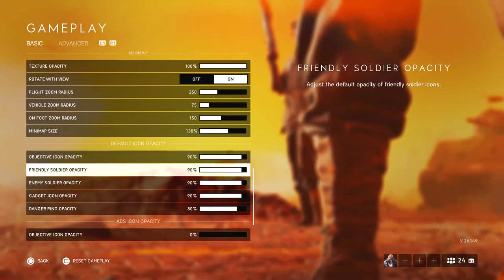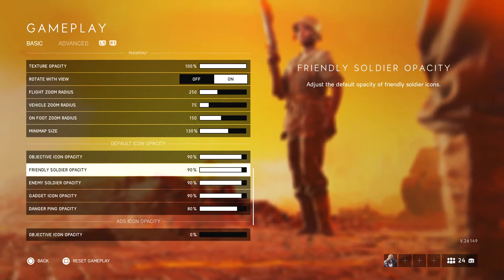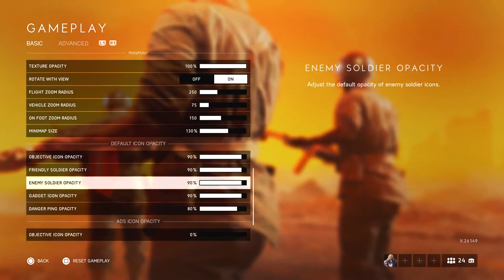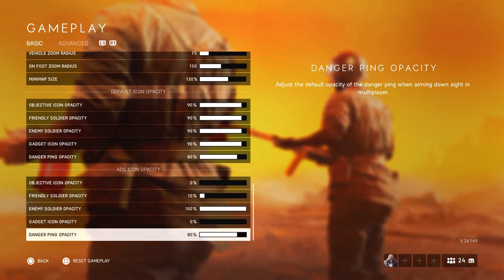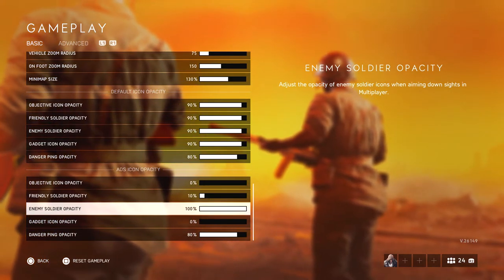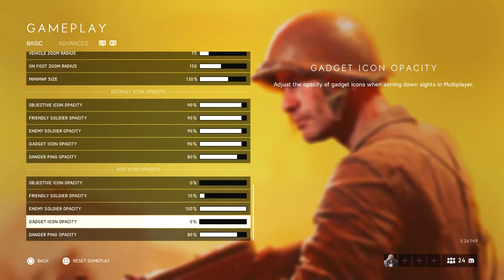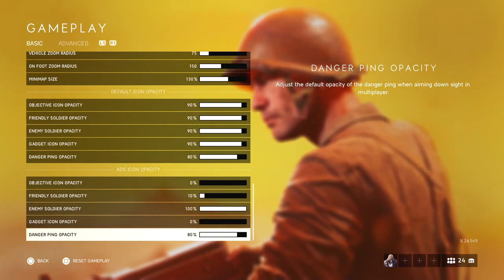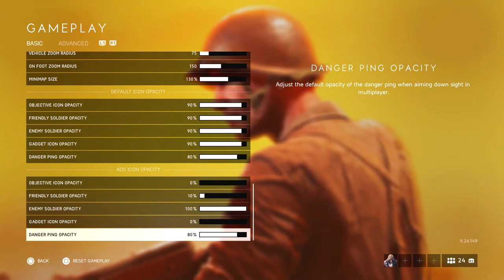I don't want all icons appearing at the same time — especially when hip firing. For ADS, objective icon is zero, friendly soldier icon is 10, enemy icon is 100 so I can see them clearly, gadget icon is zero, and danger ping is at 80 so I can see where teammates pinged threats like tanks or LMG players.